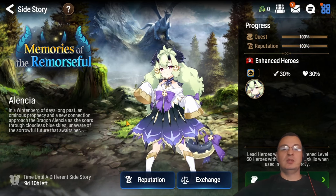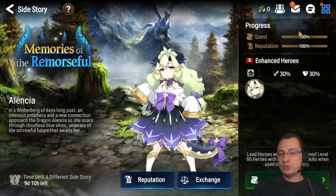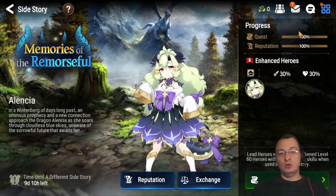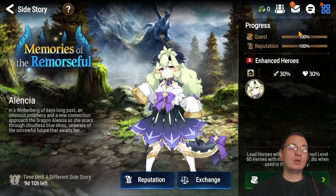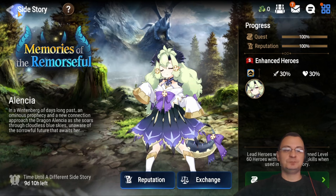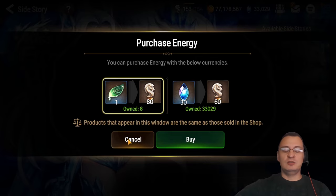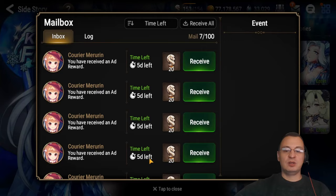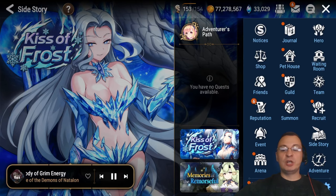Once done with the side story, put it on the back burner and start the tower plus background battle for Kiss of Frost. If you have a lot of energy, you can do both at the same time — background battle for the event and manual on the tower, since there's no background battle for tower. If you have a ton of energy in your mailbox or hundreds of leaves piled up, do this because you're not getting anything letting them sit there.